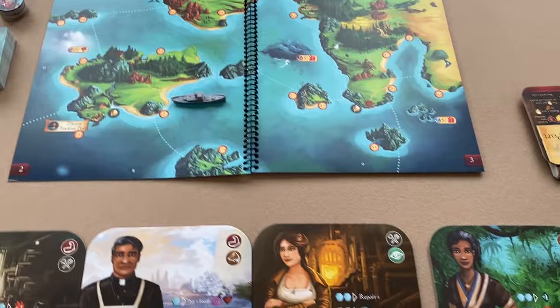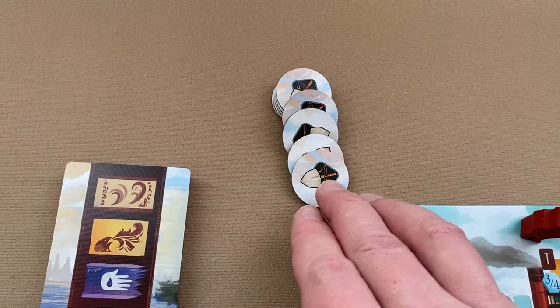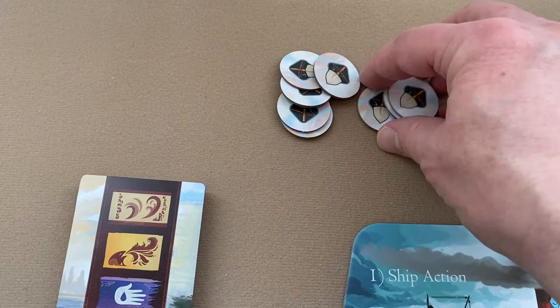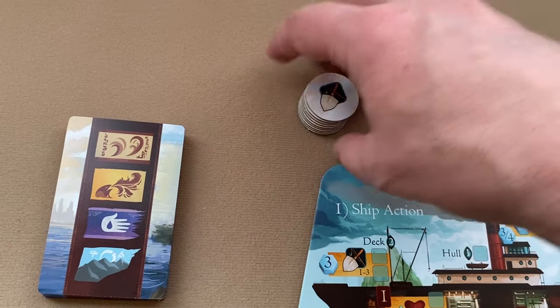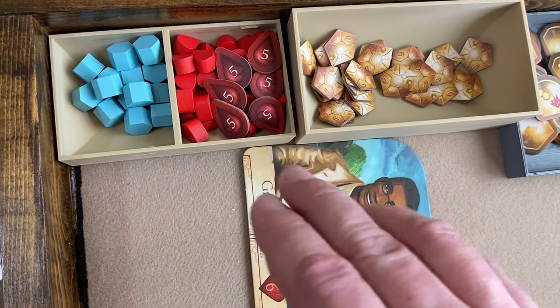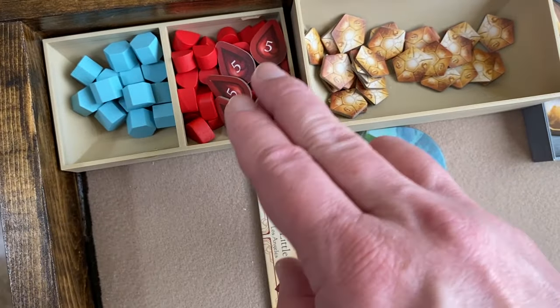You have this storybook that you'll need, which has your different story elements. Place that somewhere nearby. Next, take these search tokens, shuffle them up, create a stack, and place them near the ship board.